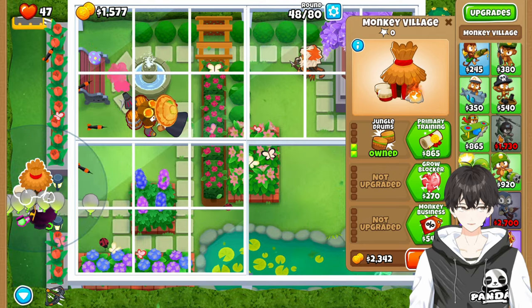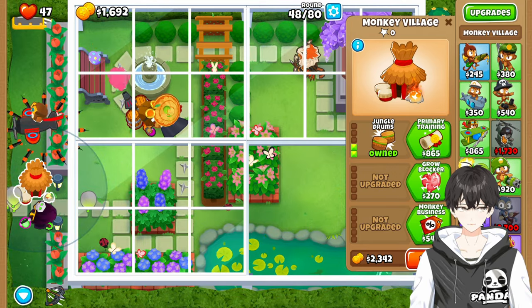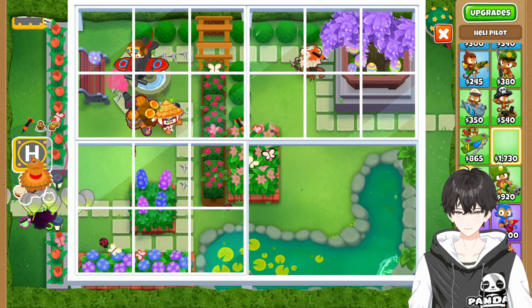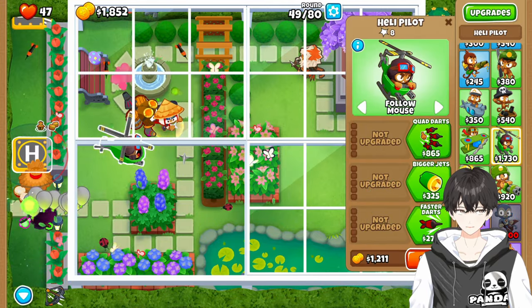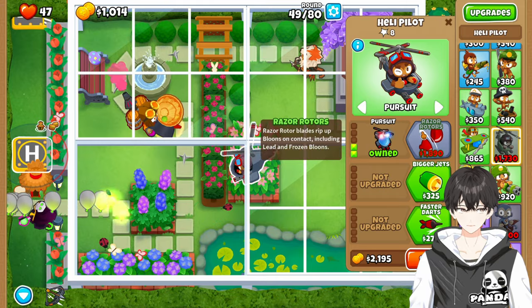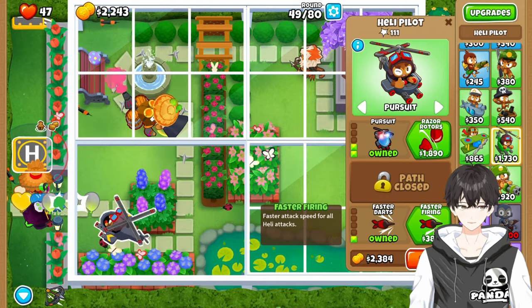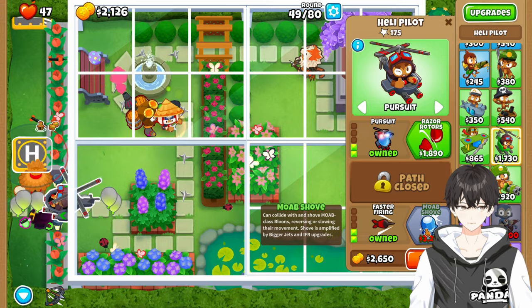Then we're going to come up here and get a Heli Pilot. We want the Heli Pilot to go down and then to the right — make sure it's really down, that's the important part. We're going to get the Quad Darts and the Pursuit. And then we're going to get the Faster Darts, the Faster Firing, and save up for Moab Shove.